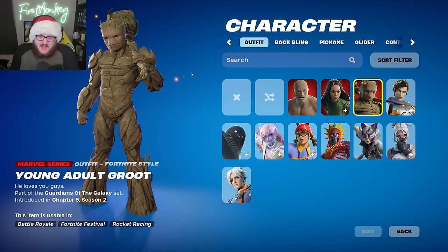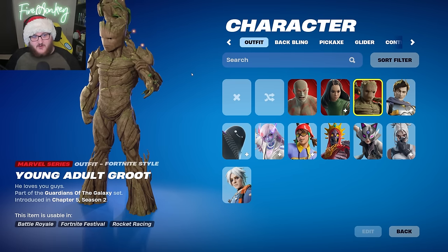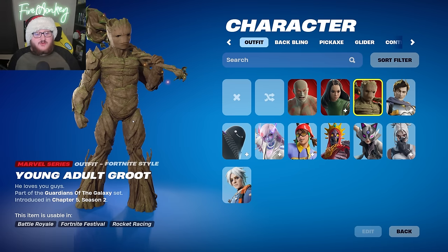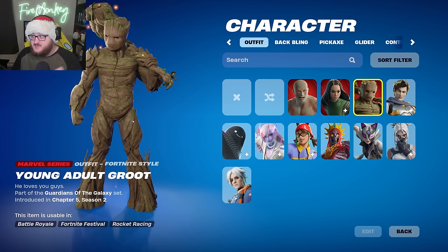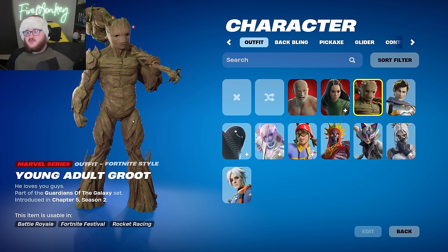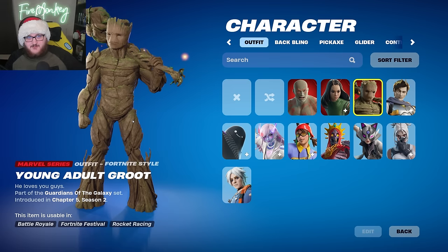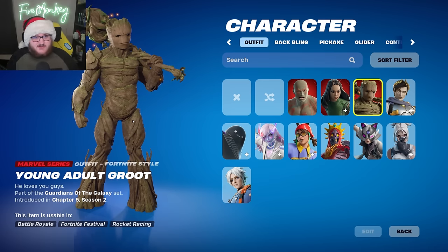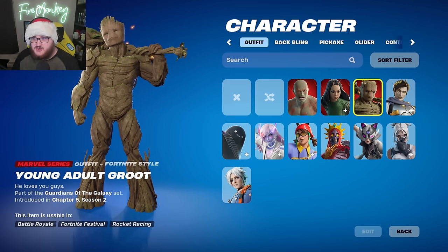Then we have Young Adult Groot, which I wasn't really expecting because we already have a Groot skin that was in the battle pass. Seeing another Groot using a different version of him is super interesting, but I think it shows what they can do in the future — releasing different versions of characters we've already seen, so if it was a battle pass exclusive you can still get it in the item shop. I wouldn't be surprised if we got a movie version of Deadpool in the item shop for example.